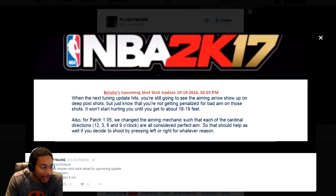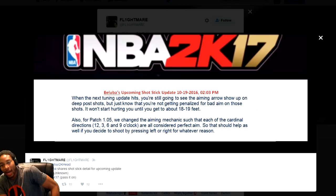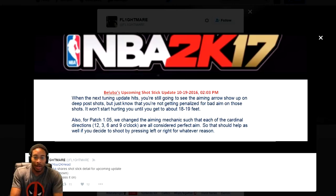Reading it verbatim: when the next tuning update hits, you're still going to see the aiming arrows show up on deep post shots, but just know that you're not getting penalized for bad aim on these shots. It won't start hurting you until you get to about 18-19 feet. So that means if you're in the paint, around the interior perimeter, about to the free throw line, a little bit past it, or the high school three-point line, that's when aiming is going to start affecting you.